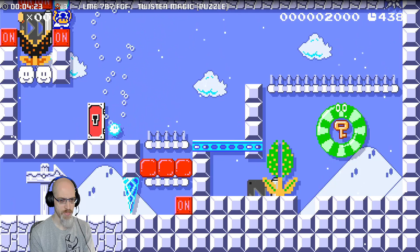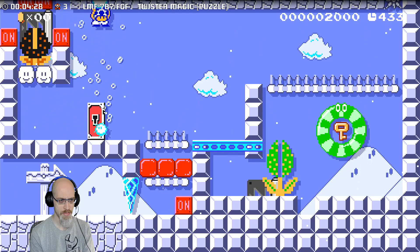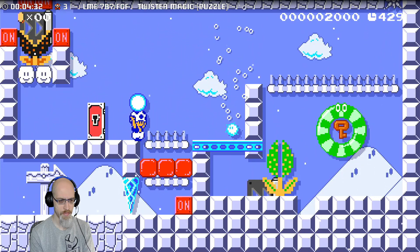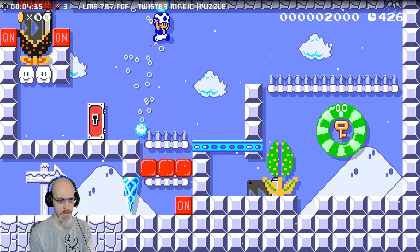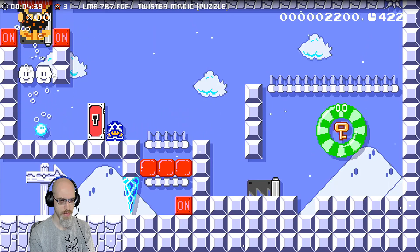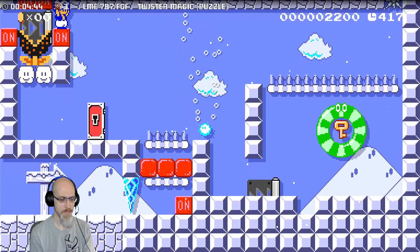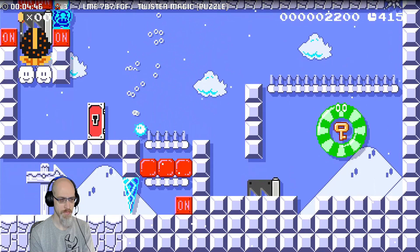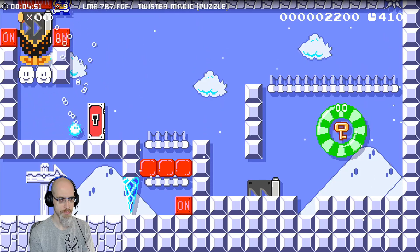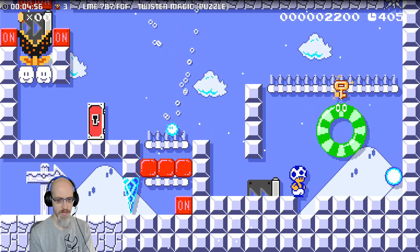And then I can throw a snowball at the key? Maybe? After throwing one at the piranha... No, twister, come back. Does this collect a key? Yes!